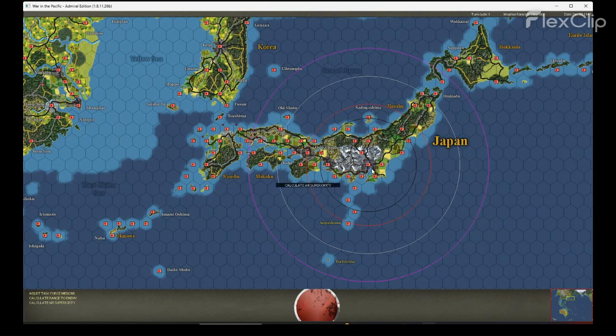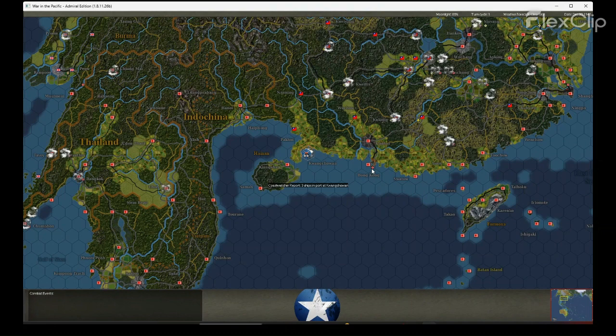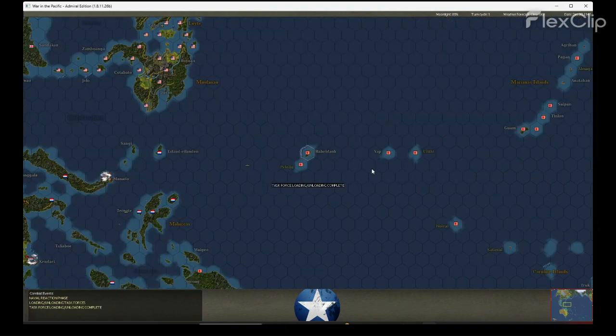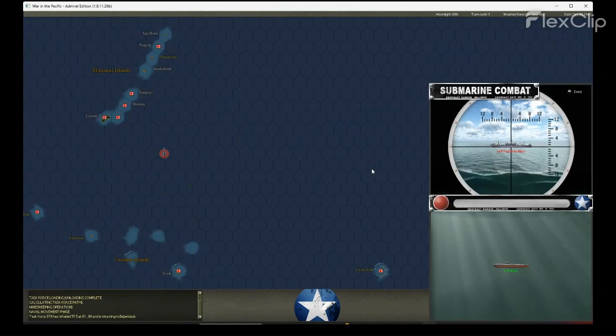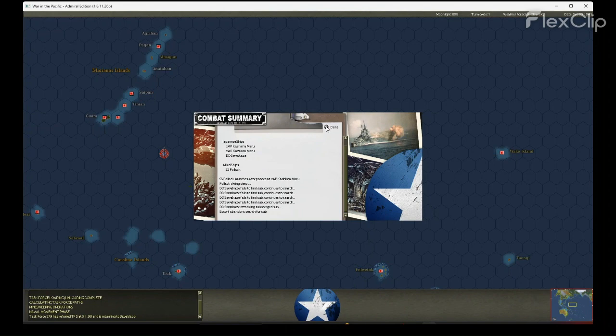Good evening, and welcome to the 30 December 1941 turn of the Ecklopper vs. Wareway play-by-mail game. We should find out this turn during the ground combat phase how tough his blocking positions are going to be along the Engkang Road, at least the first one.